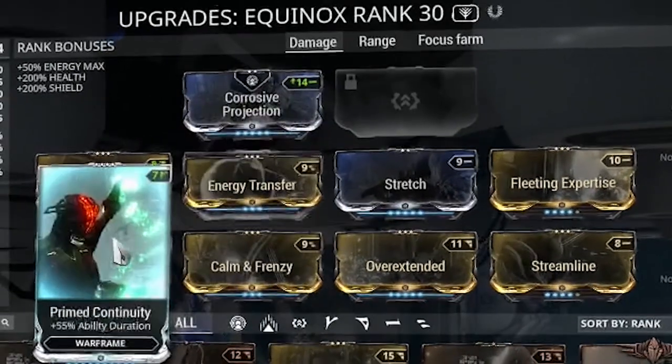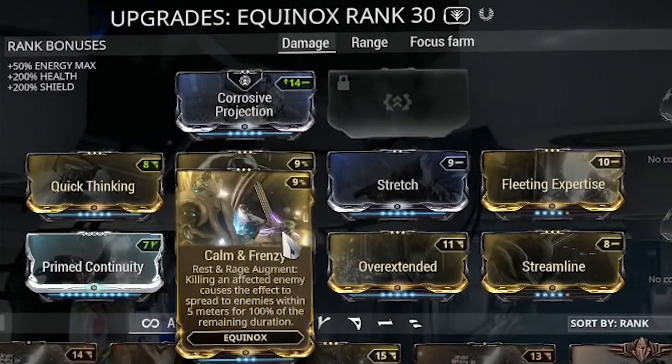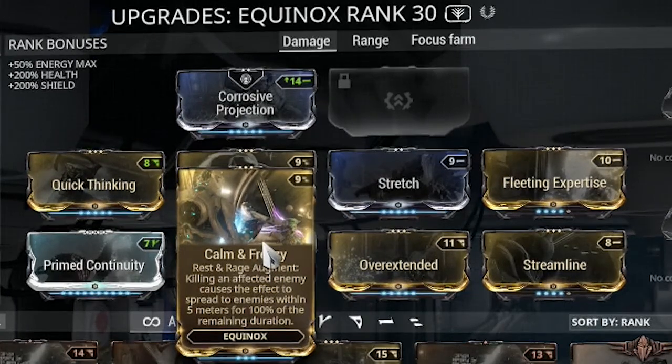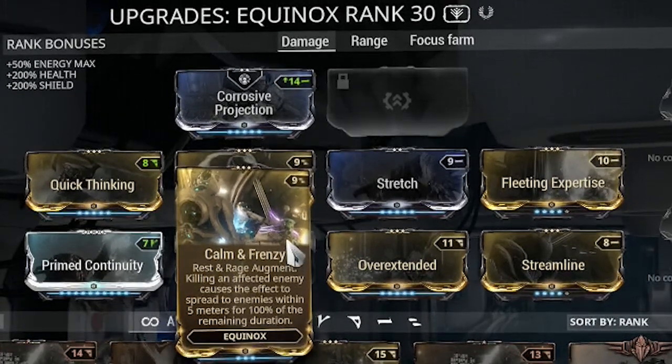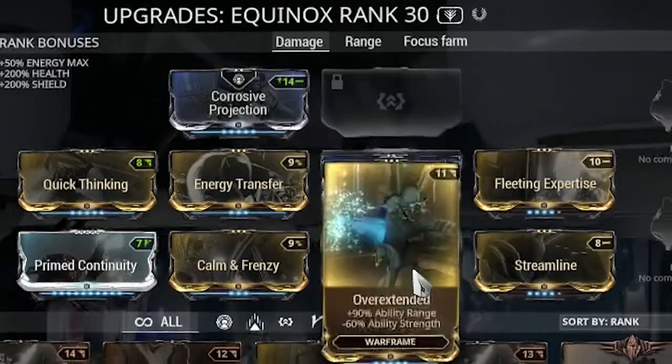I'm using Prime Continuity for duration — my duration is pretty low so I had to pick it up as much as I could. Calm & Frenzy is a really excellent mod for Equinox; it makes your two actually spread to other mobs in the area. With an Overextended and Stretch build it's not five meters, it's more like 15, so every time you kill something it branches off to nearby enemies. You don't have to sit there spamming sleep all day. I wouldn't really use it for Rage much since without a strength build it doesn't do much — it's mainly used for the sleep.